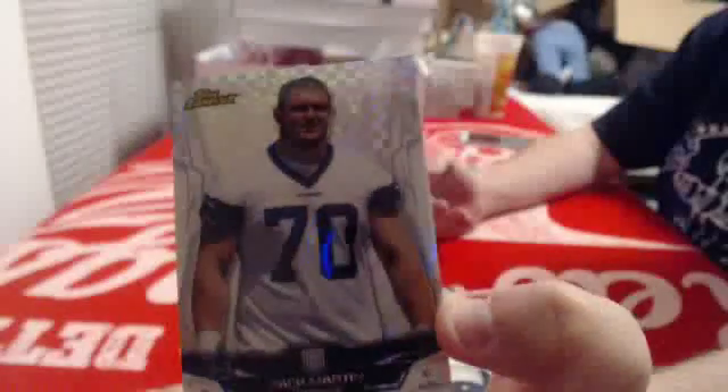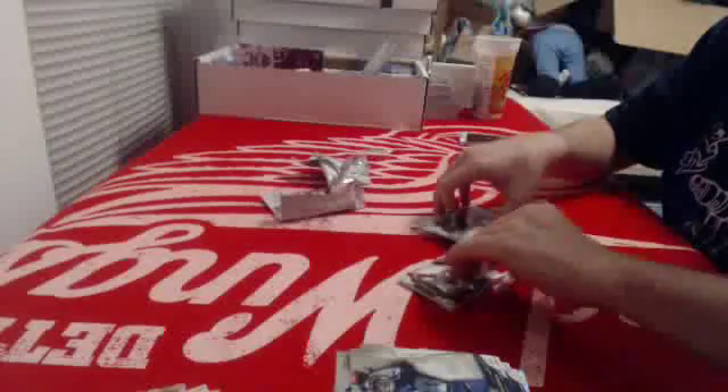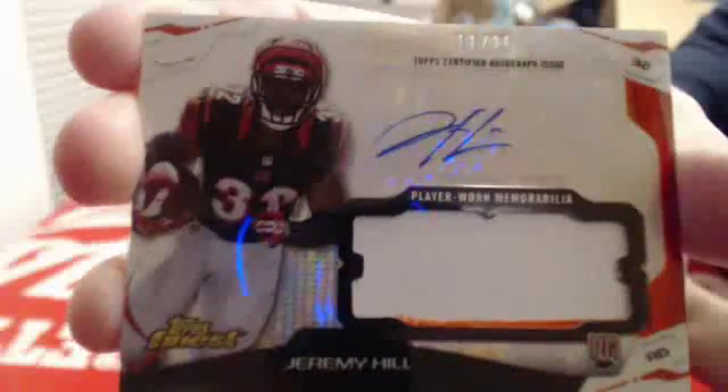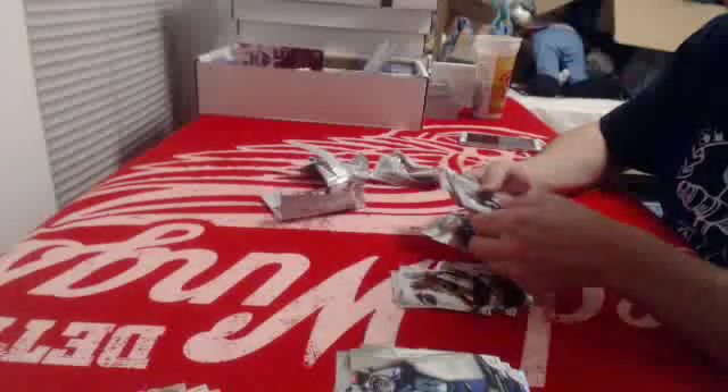A Zach Martin parallel rookie — X-Fractor. Alright, two hits, two big hits left. Let's see who they belong to — and it's two fatties! First fatty: the Cincinnati Bengals, two-color patch autograph rookie, number twenty-five of Jeremy Hill. And for the Tampa Bay Buccaneers, autographed two-color patch of Austin Seferian-Jenkins.